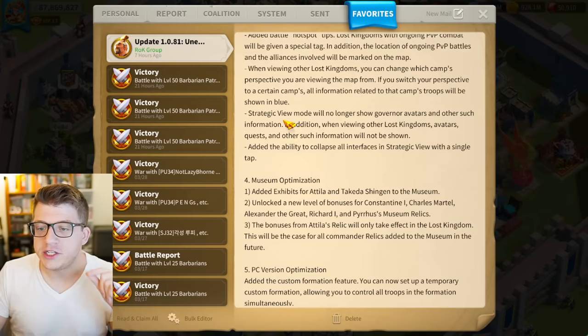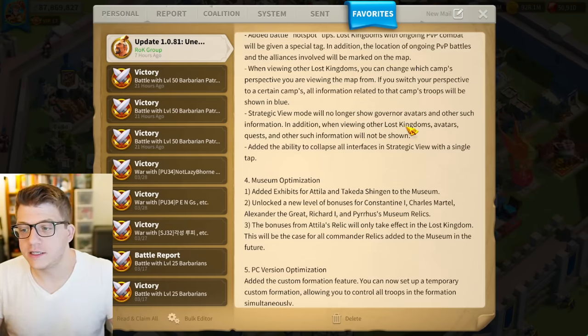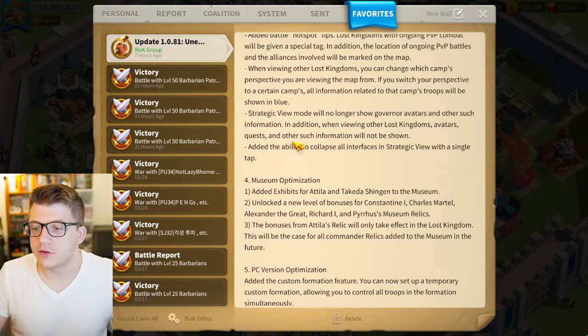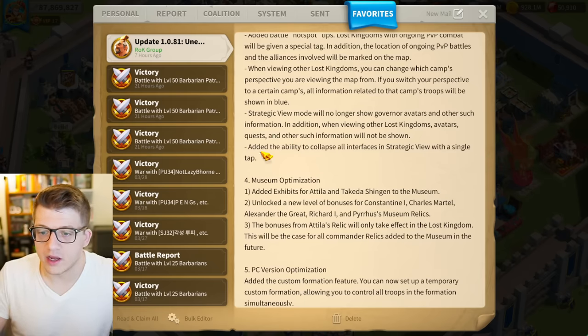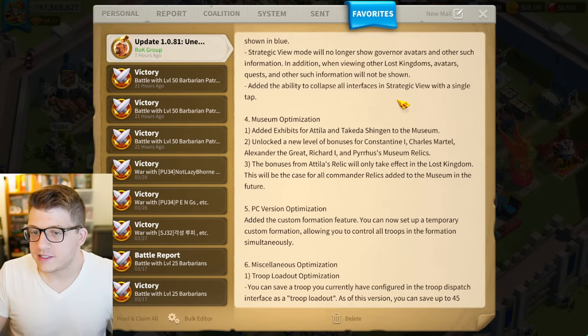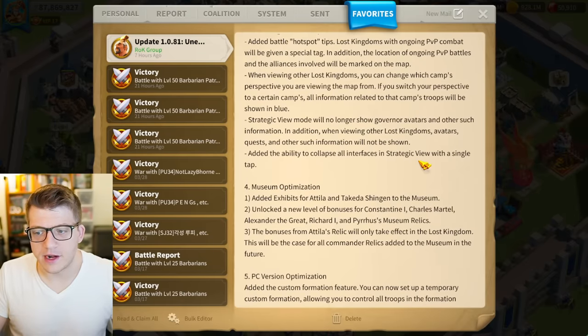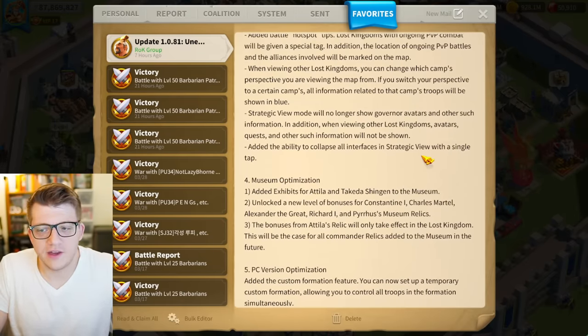I also wonder: will you be able to use a second account to get more information about your enemy camp? I wonder how they're going to account for that, or if the information revealed isn't really going to be anything special. Strategic view mode will no longer show governor avatars and other such information when viewing other lost kingdoms. Also added the ability to collapse all interfaces in strategic view with a single tap.